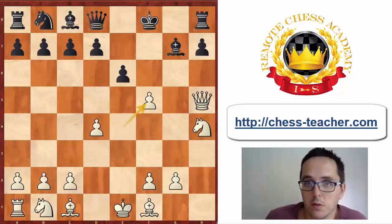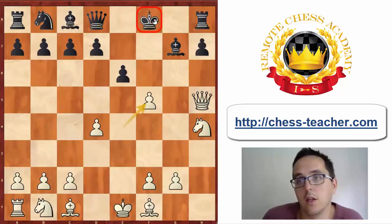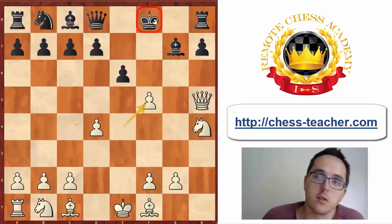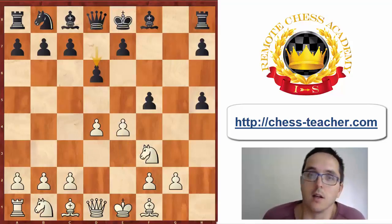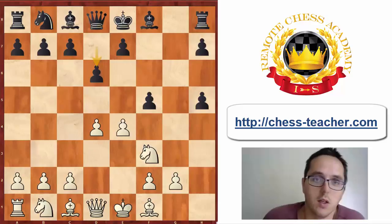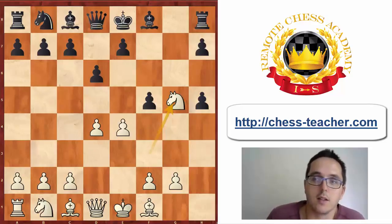If you get a chance to play such a position, maybe you're afraid to be material down, but it is very difficult to play with a king as unsafe as this one. It's much easier for black to make a mistake than it is for white. Bg7 is much better, but let's see what happened in the game. I played d6, probably with the idea of getting the king to safety, but it simply doesn't work. White continued with Ng5.